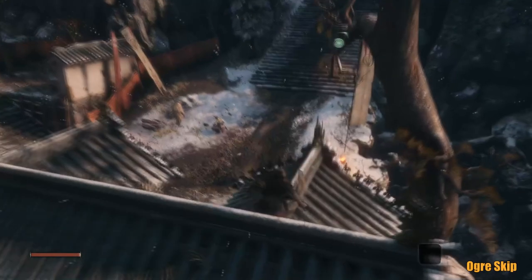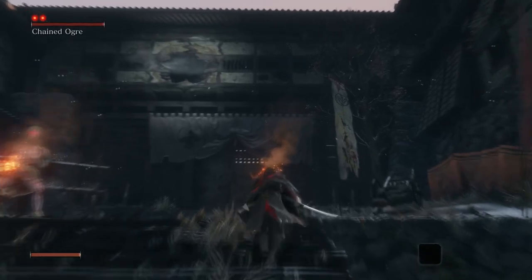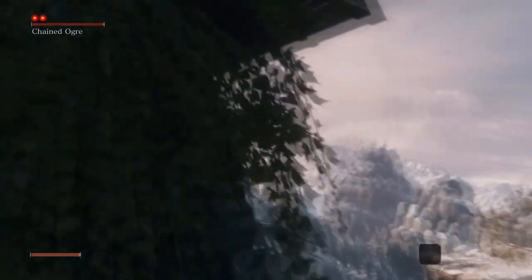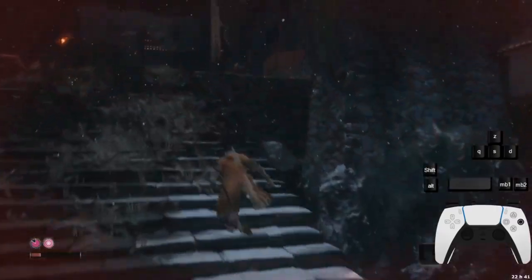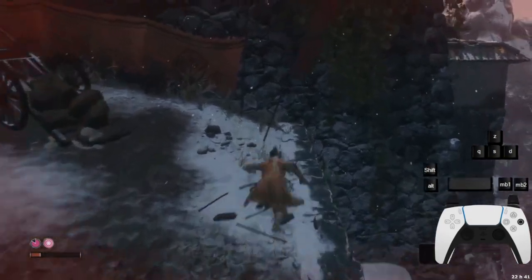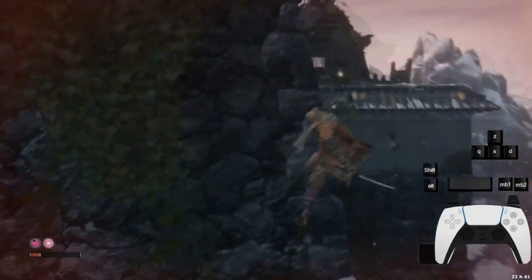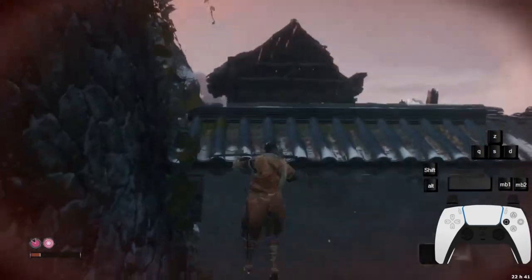Once you reach the chained ogre, it is time for the first official skip of the run. That's actually really difficult and does not save that much time, so attempting it is not recommended unless you are an elite speedrunner. Here is how it's done: go upwards the stairs and run right from the chained ogre, then stomp onto the right wall, go right, jump at the last possible second, wall jump forward, and spam and grab until you barely reach the ledge.